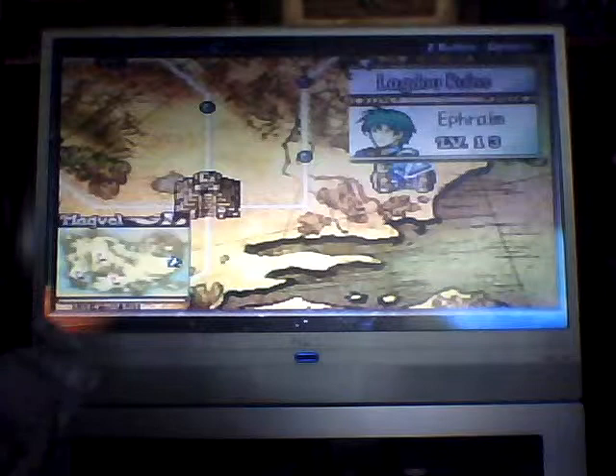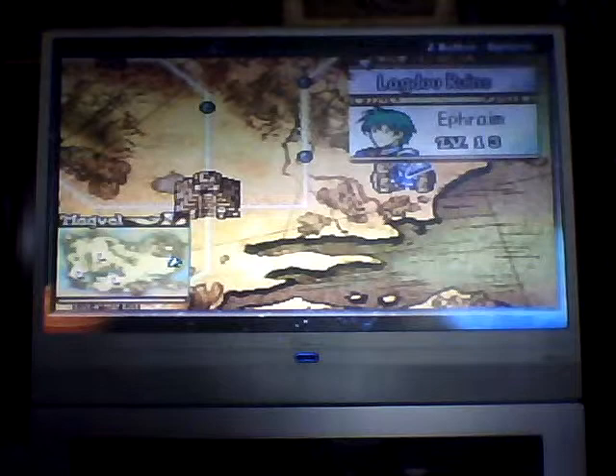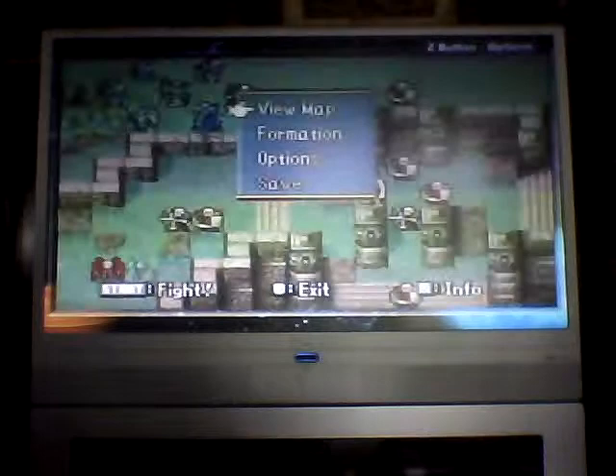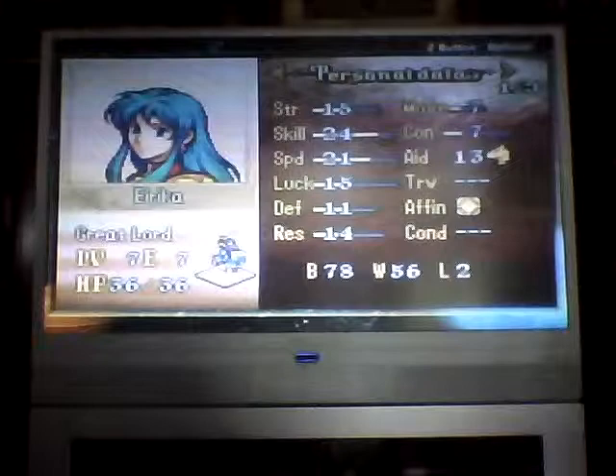Anyway, to do this particular — or quote-unquote — mission, right after you power on the game, go to the Lagdo Ruins. To perform this trick, you require a unit whose movement rating is exactly 7.